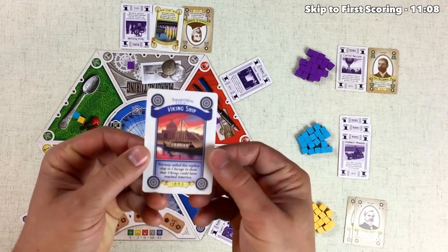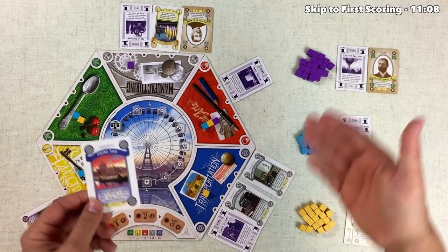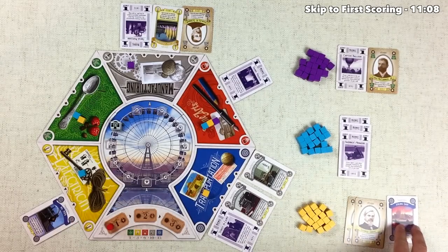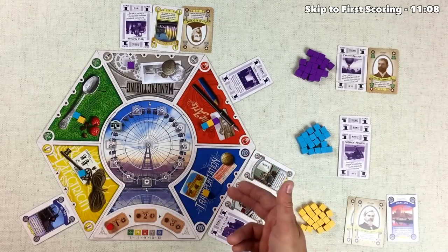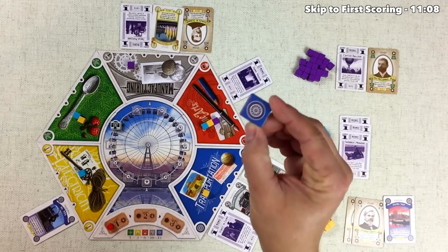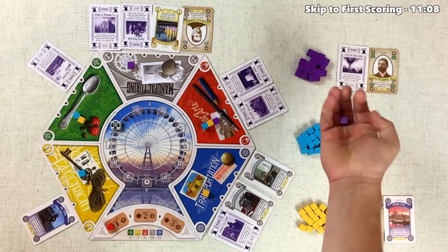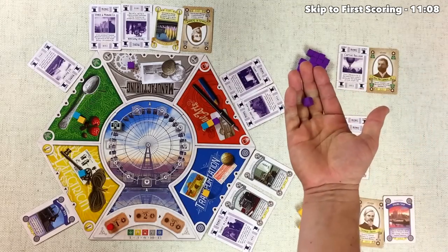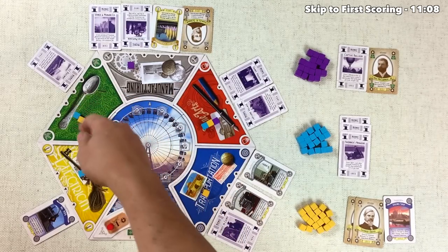They also grabbed a blue card that says Viking Ship — a proposed exhibit for the World's Fair. This goes face up in their area and can become an approved exhibit during the scoring round, depending on how well they do in the blue area. If they're one of the top players in blue influence, they can turn this card into a blue approved exhibit tile, which is worth victory points at the end of the game. It's back to us, and we're going to discard Cyrus McCormick Jr. to get an extra supporter in the green agriculture zone.